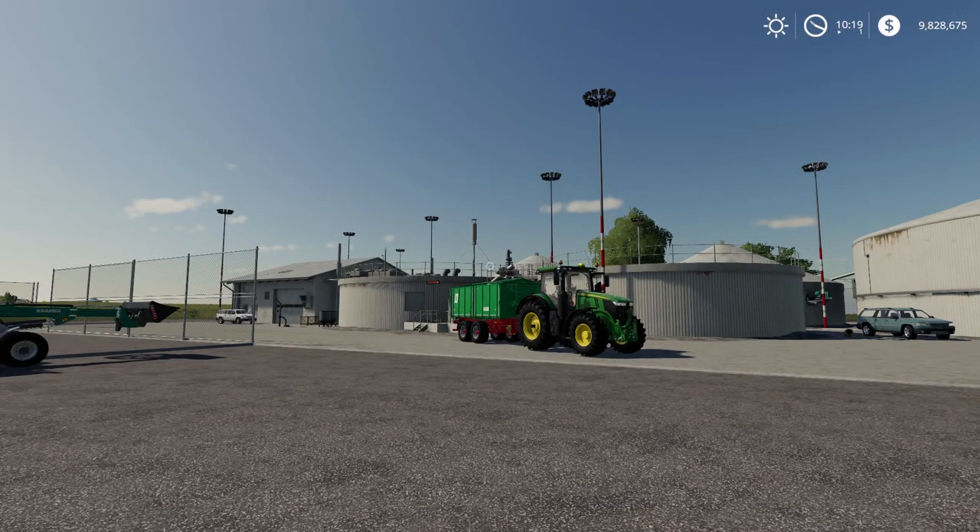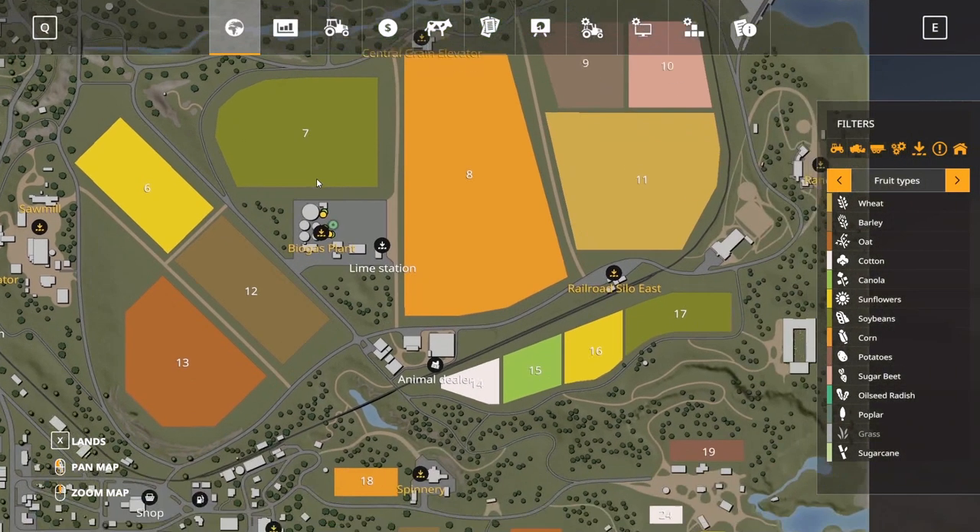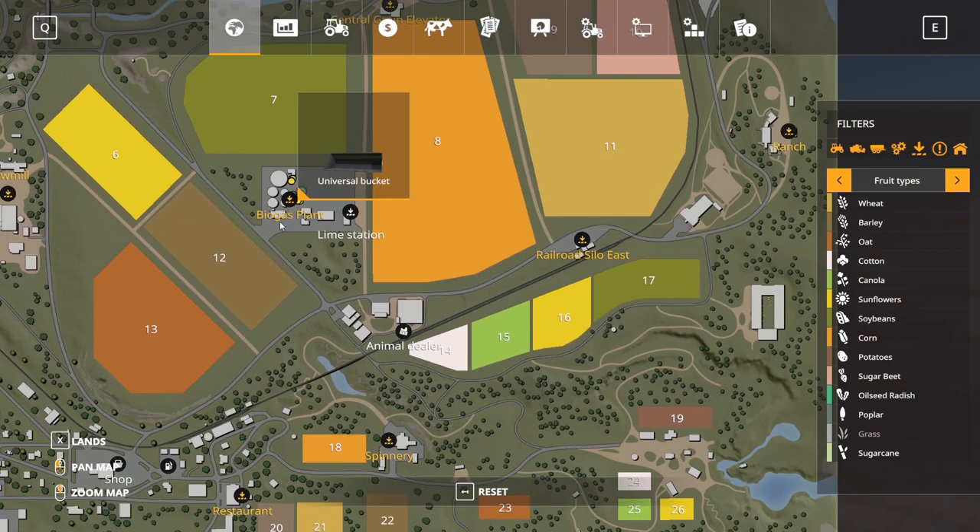We're going to go into all the basics of how to use and what it's for — the BGA or the biogas plant in Farming Simulator 19. It's called either the biogas plant or the BGA, and it's a type of sell point and production facility. We're on Ravenport here. If we go into the map, here's where the BGA is — it's usually marked on the map by a biogas plant indicator right there.